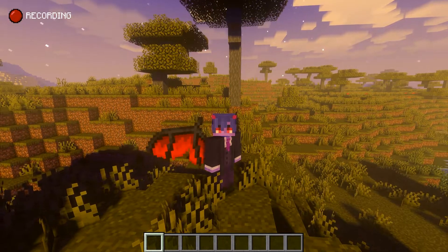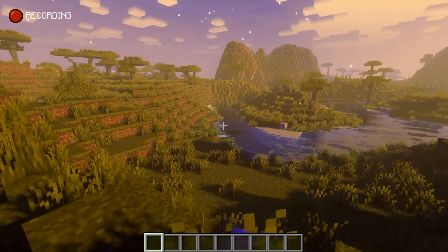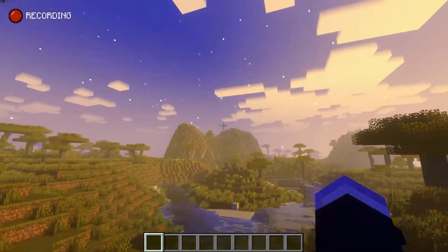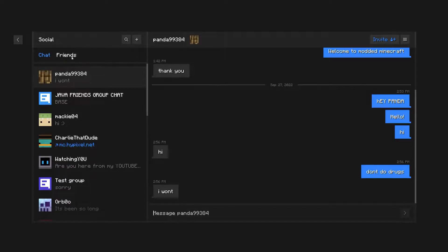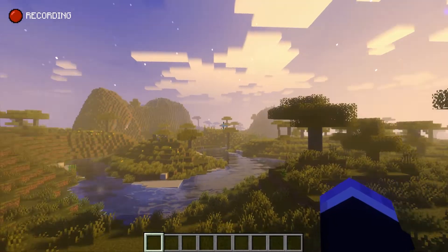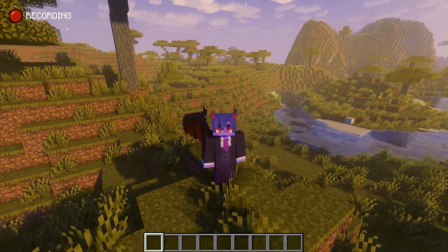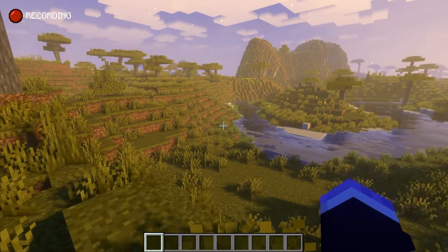And if that does not work — usually it does, but if for some reason it doesn't — another way to invite them, or multiple friends, is by inviting them via a group chat. An existing one, in fact. As you can see, I have a group chat of all my friends, and with one click of a button, he will be invited along with the other friends if they are online.